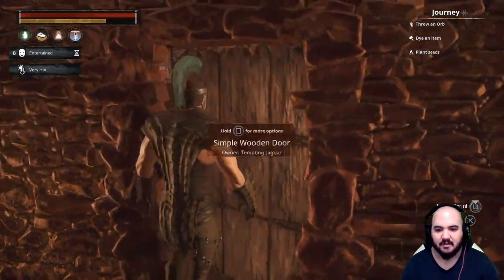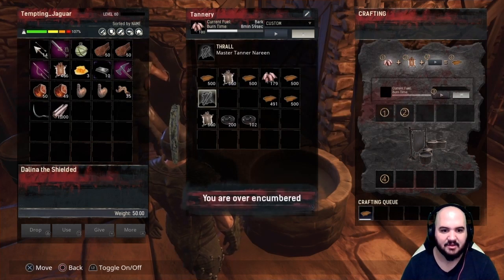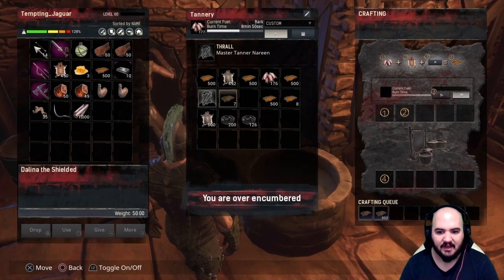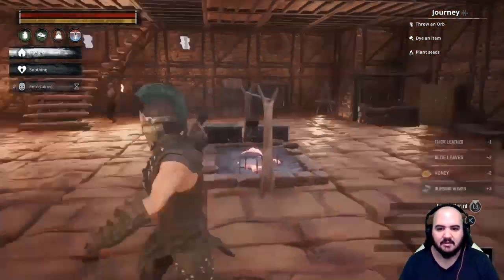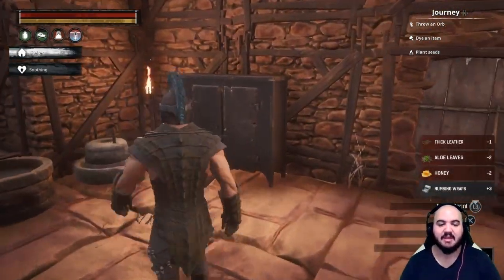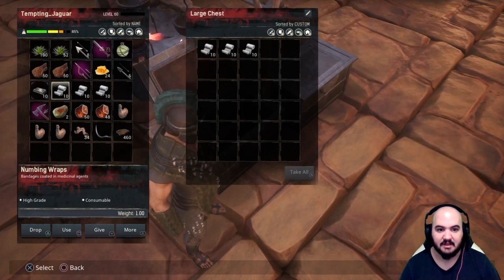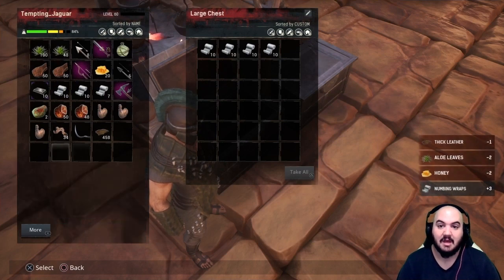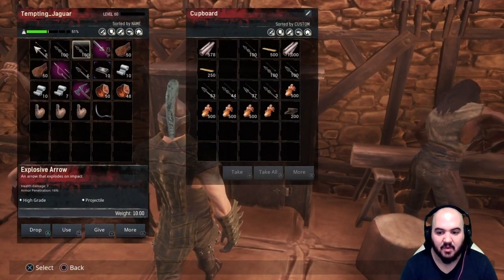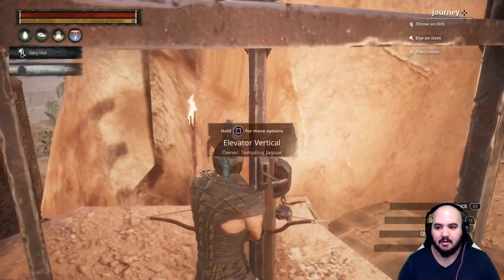We're getting honey already. It's kind of like the fish traps where it automatically generates, but you can put stuff in to speed it up. To make the bandages we need thick leather, so I had to get some bark. Can't put normal hide in for thick hide — that's dumb. We got more aloe leaves, honey cooked up, thick hide cooked up. We're making numbing wraps — tons of them. I'm also taking two stacks of explosive arrows in case we need to cheese a tight situation.